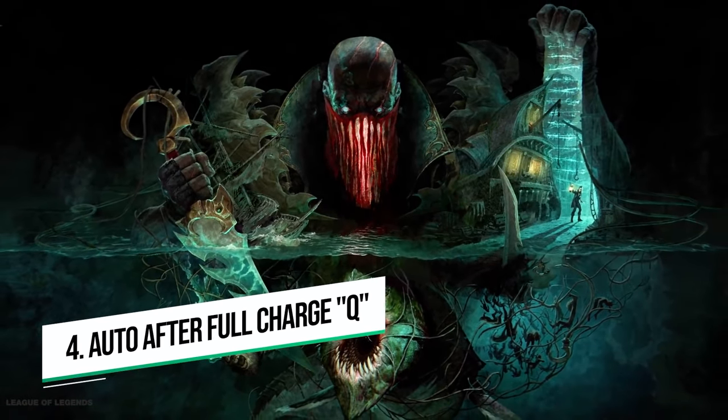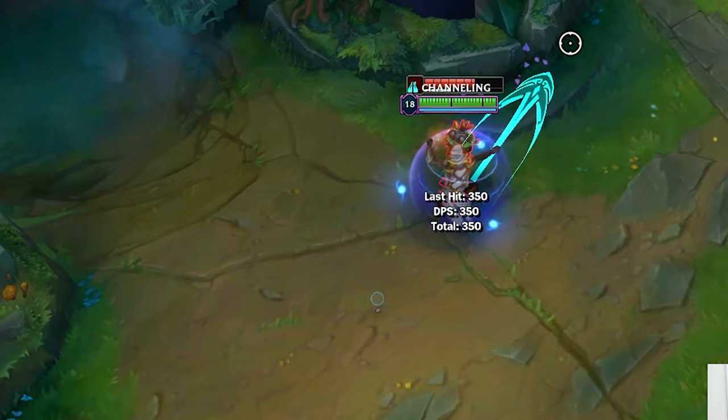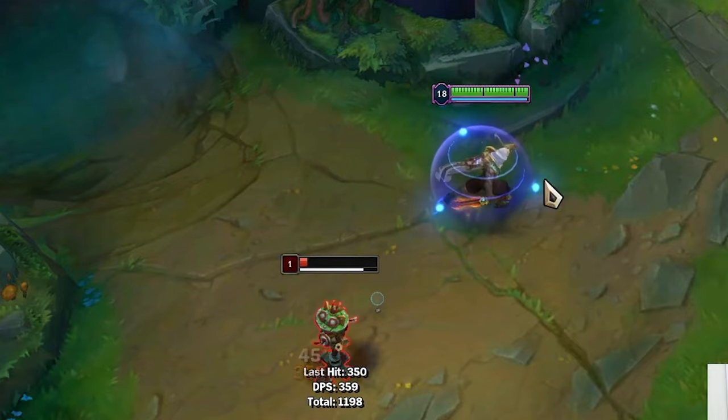Point number four is very simple: you can auto attack after you do a fully charged Q - even if you're standing right next to the target and you fling them away from you, you guarantee an auto attack. It's just a little bit of extra damage.